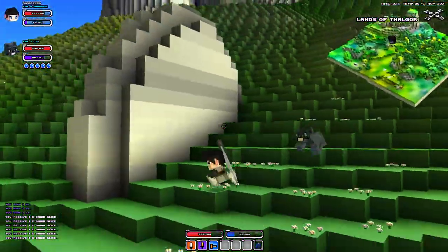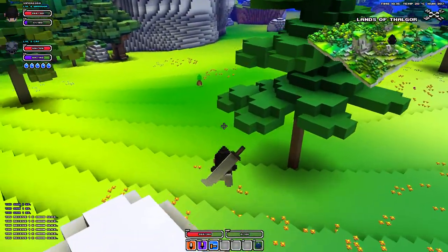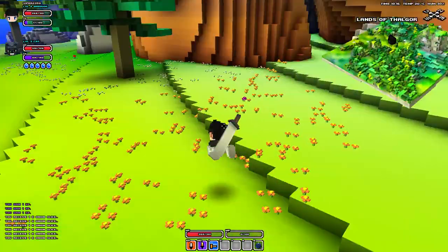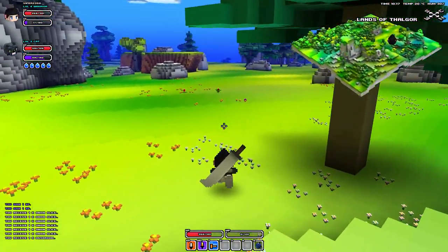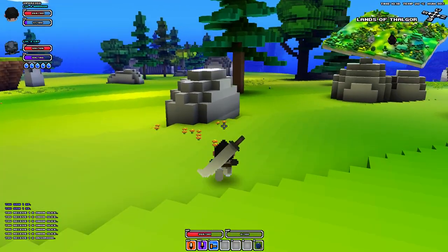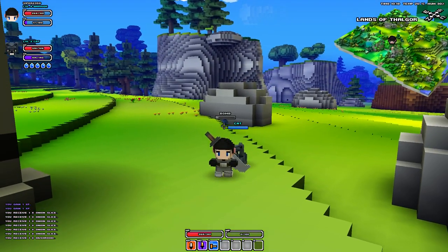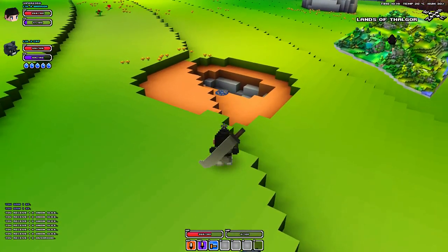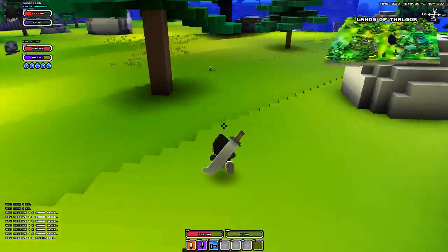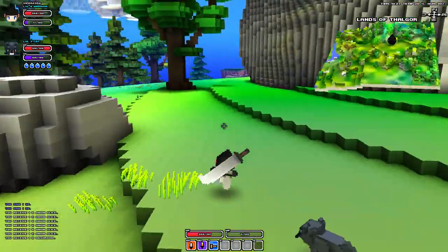I'm just curious what I can use a bomb on, because there are random rocks here and there scattered about. I might try it on that one in front. I'm not too sure about bombs yet, I've not researched them. Boom — I don't think it'll do much, but wow, look at that! Bombs actually do some serious damage.